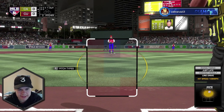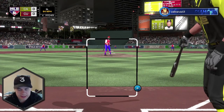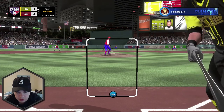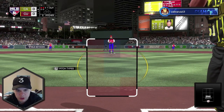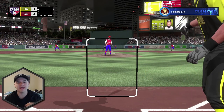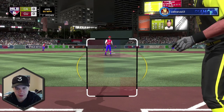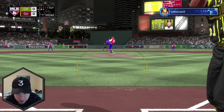Here we go — Ichiro Suzuki at the plate. 99 contact against right-handed pitching with 93 vision, so this is a good matchup for us. Come on, Ichiro, let's get on base for Mike Trout. Those were two friendly calls to start — 2-0 count, he's already thrown five pitches with only one strike. 3-0 count — he's afraid to throw to Ichiro. Are we gonna draw a walk on his first at-bat in ranked seasons? I'm gonna take right here — that's gonna be a strike down the middle. 3-1 count. If I get a fastball high, that thing is being swung at and it's going in the gap for a double.